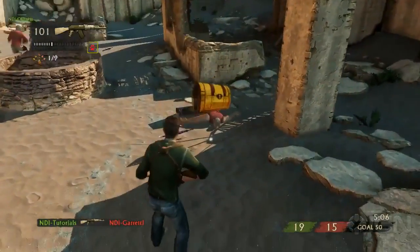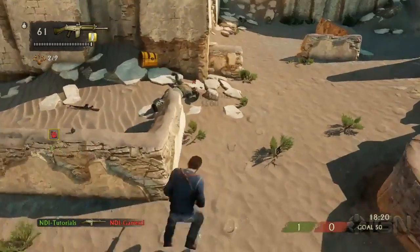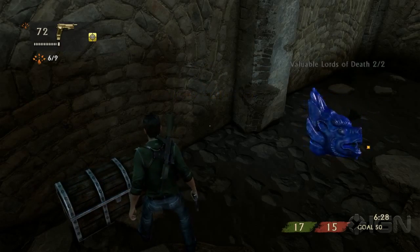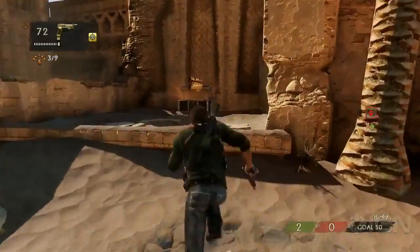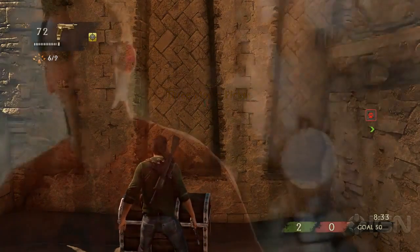Every time you pick up a treasure it counts towards a treasure set, and with those treasure sets you can unlock a variety of items. The way the treasure system works is that when you take out an opponent, they have a chance of dropping a treasure. When you pick it up, it can be one of two things: cash, or an actual treasure piece. Once you complete a treasure set, you unlock something unique.